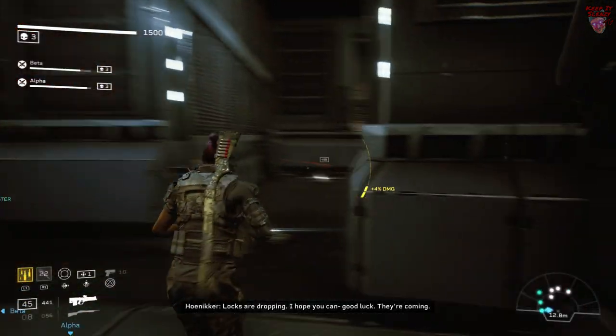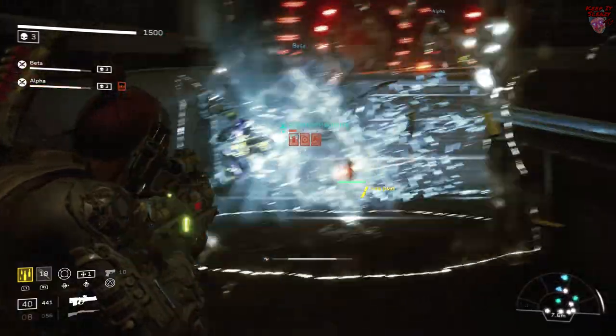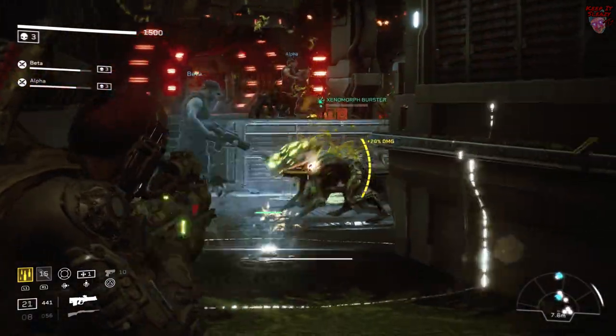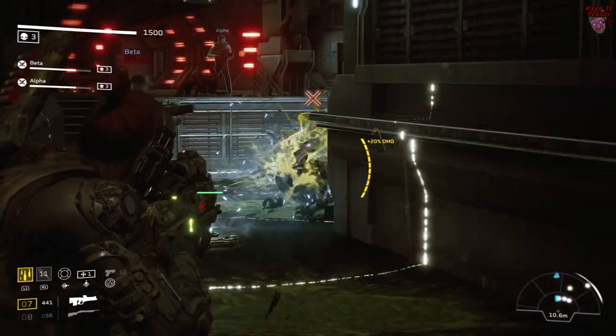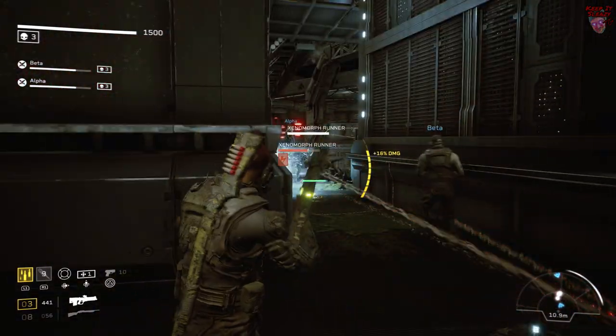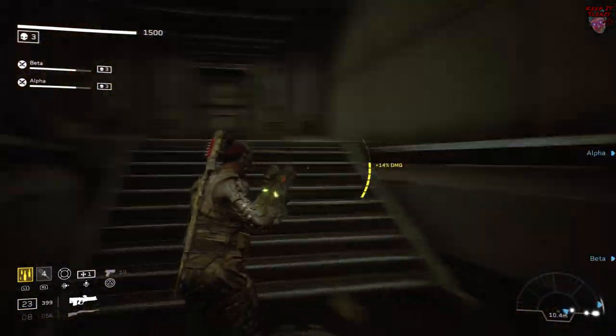Finally is this room. This is one of the hardest encounters in the entire game on Extreme and Insane. What you want to do is trigger the fight and then run over here to the right. In this corner you'll be able to bottleneck all the Xenos as well as Monica. The only thing you need to be mindful of is a few Xenos will trickle out from behind you, so check your motion tracker.